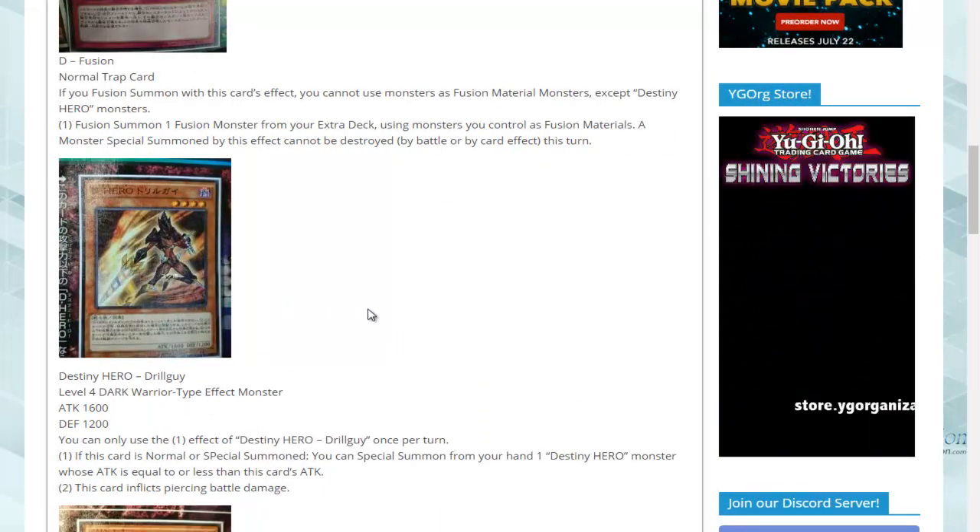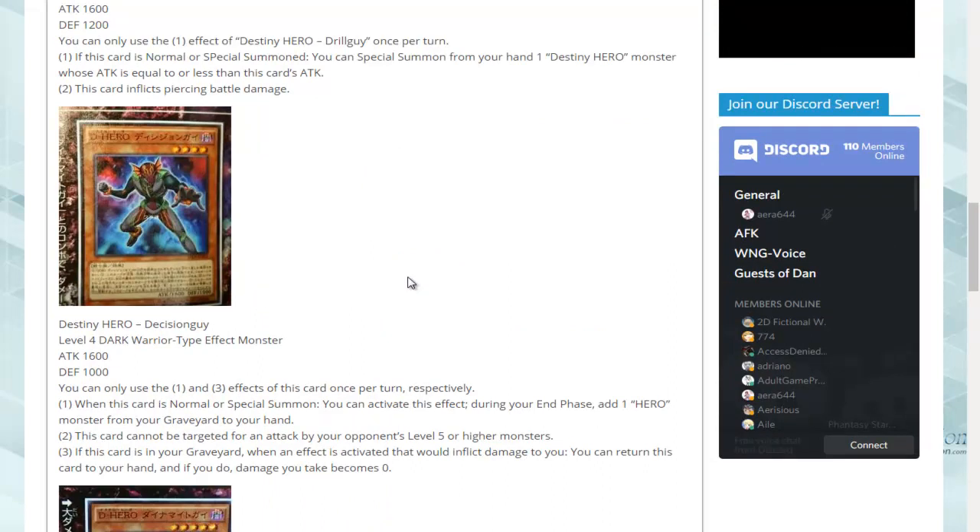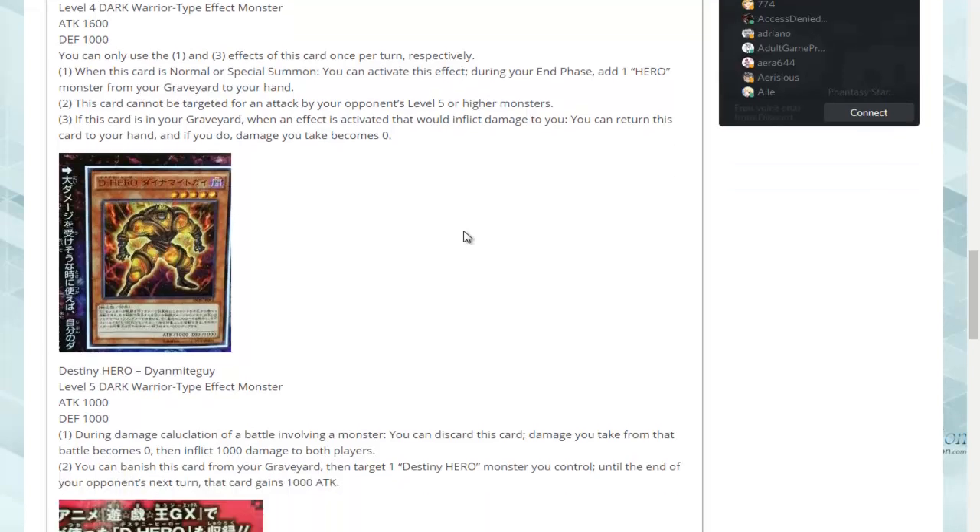Destiny Hero Drill Guy. I don't think we saw Destiny Hero Decision Guy in the anime — might be used in Aster's upcoming duel; I'm pretty sure he duels next episode, although I'm not entirely sure. We'll likely see Decision Guy at some point, and Dynamite Guy we also saw, which is cool. I've had a Destiny Hero deck request for quite some time and never really felt I had a deck I was happy with. But with this new support, I hope to be able to get there.